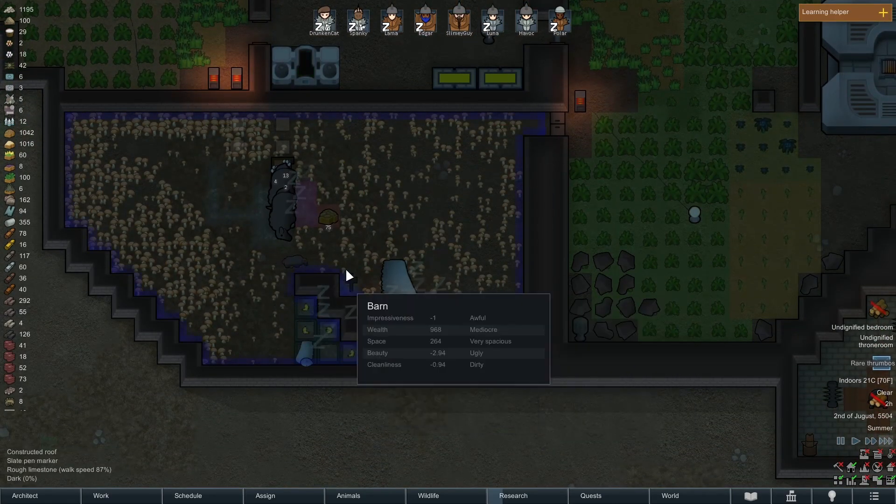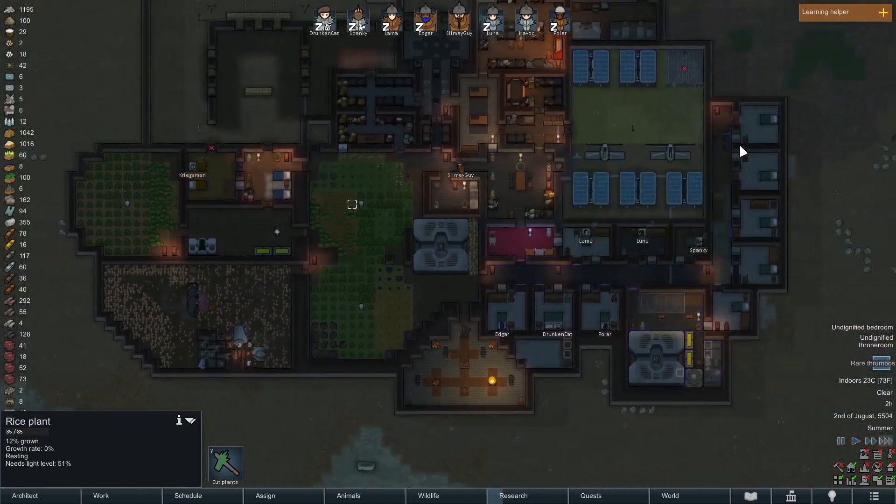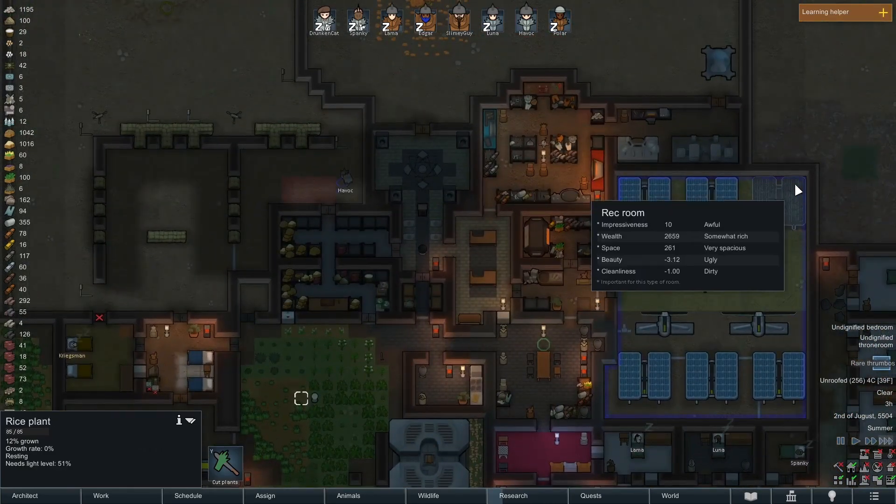Look at all these animals — so many little chicks and chickens! We're getting a nice supply of eggs now. This is going to be a great source of income for us.